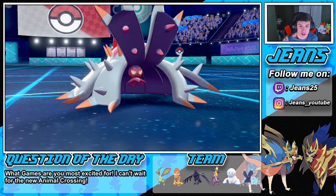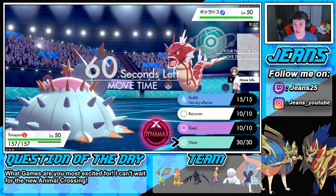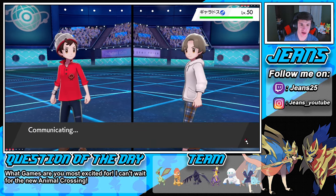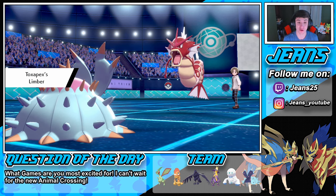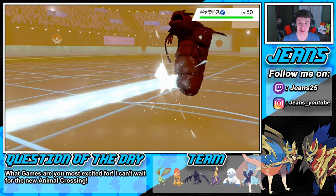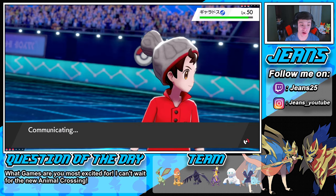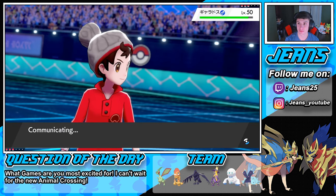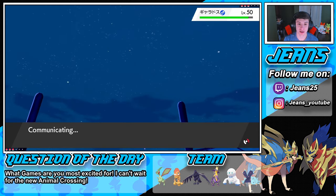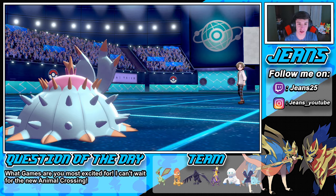He goes for Thunder Wave but we have Limber — you cannot paralyze us. Just as I was saying I'd rather have Regenerator, Limber comes up clutch. We go for a burn but no luck. He swaps out — I was going to read that Dragon Dance, but he swaps out and gets a free switch. Rotom-Mow comes in. We go for a Scald again trying to get that burn.